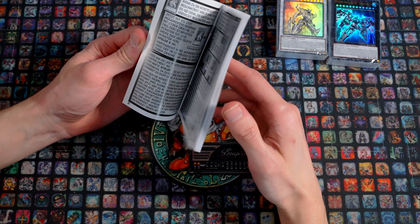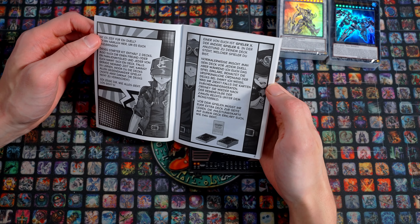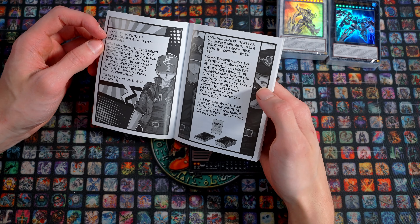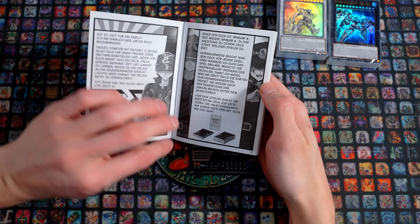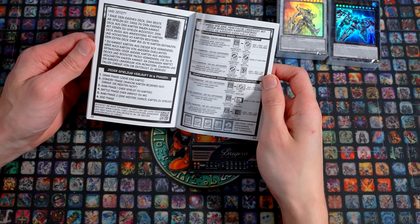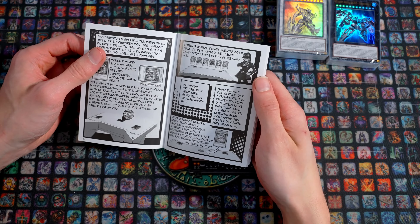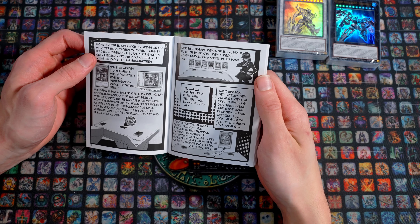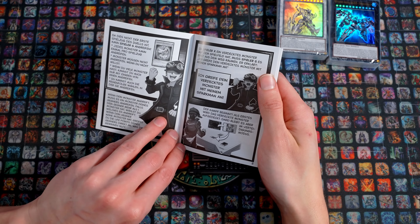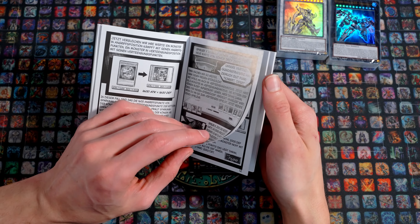The booklet is quite large but in black and white, which is fine. It's designed to be like a manga. That's the character from Master Duel, the Red-lookalike. It's all explained here step by step. I won't go through it step by step because I think that would make the video very, very long. But we can still go through it a little bit.